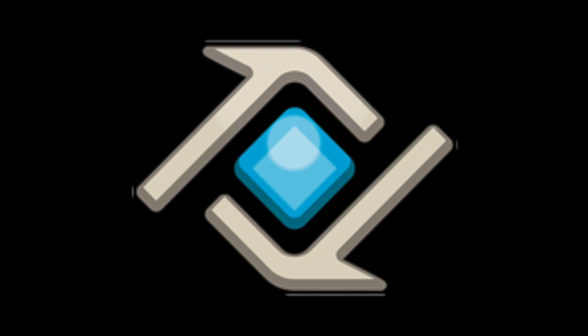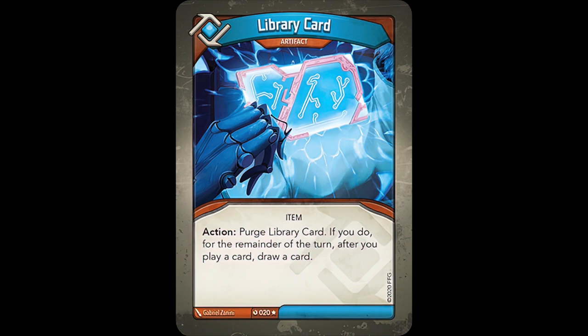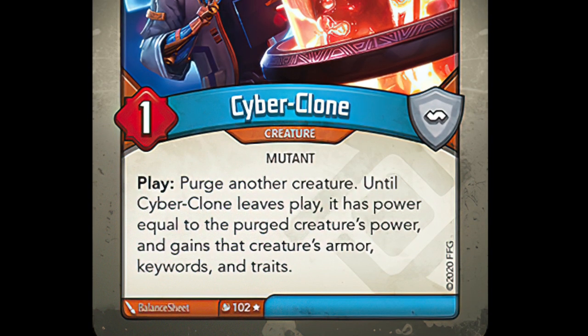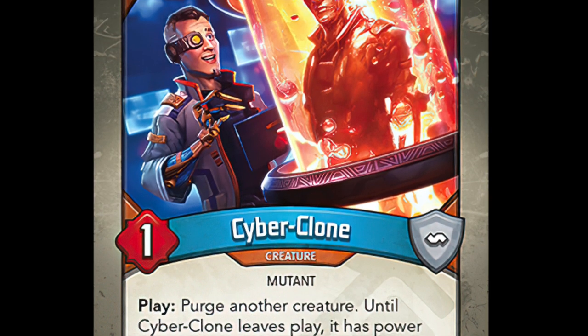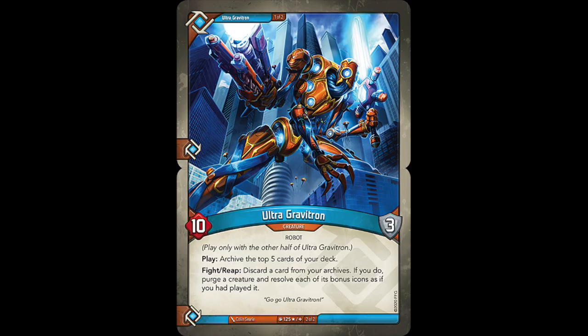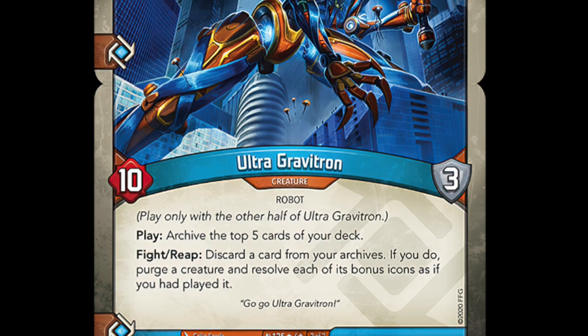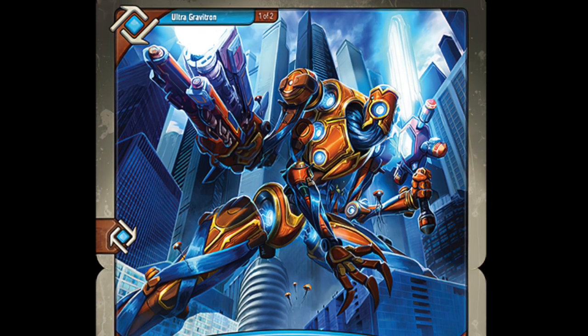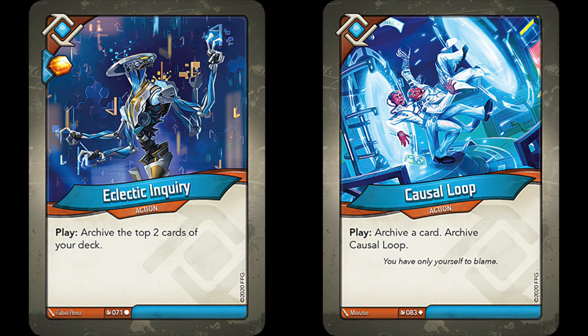House Logos was given 2 brand new purge cards — 3 if you count Library Card, but that just purges itself once you choose to use it. First we have Cyberclone, which reads: Play, purge another creature. Until Cyberclone leaves play, it has power equal to the purged creature's power, and gains that creature's armor, keywords, and traits. Cyberclone effectively becomes a doppelganger of the creature it purges, just without its abilities. What makes it really shine is its ability to purge whatever creature it wants without consequence. The other Logos card is Ultra Gravitron, one of the three gigantic creatures featured in Mass Mutation. It reads: Play, archive the top 5 cards of your deck. Fight/Reap: discard a card from your archives. If you do, purge a creature and resolve each of its bonus icons as if you had played it. He essentially loads himself up with ammo to purge threats off the table, pretty much allowing you 5 shots before he runs dry.